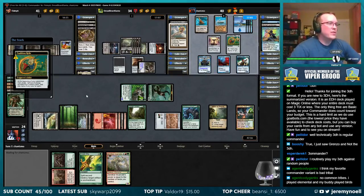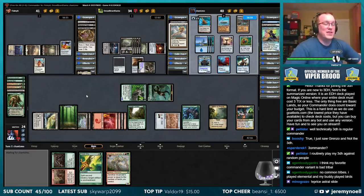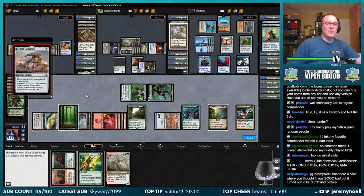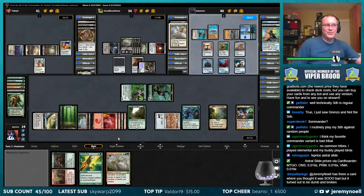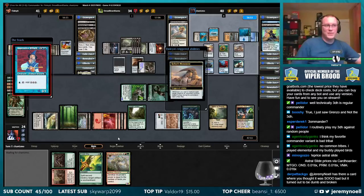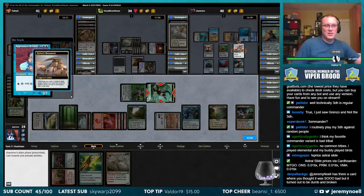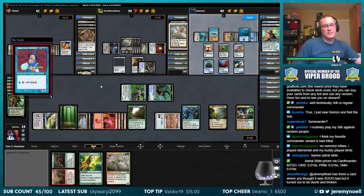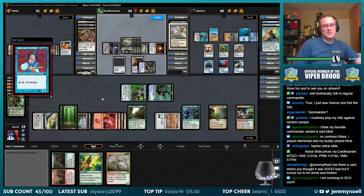I think my favorite Commander variant is bad tribal — no common tribes. I played elemental and my buddy played birds. You can play against the bird tribal deck 'Birds of War' if you're coming to Seg Con. Apprentice Wizard, Caff-net's Monument — what are we doing here? Blue things — it's a blue deck with almost 40 creatures. Yeah, that's what they do.